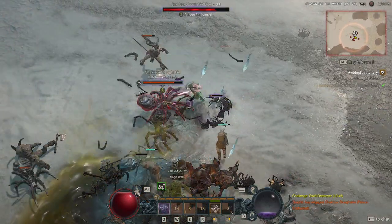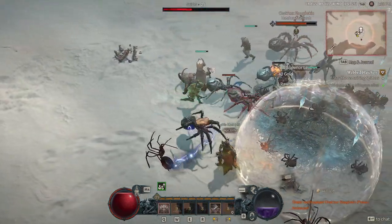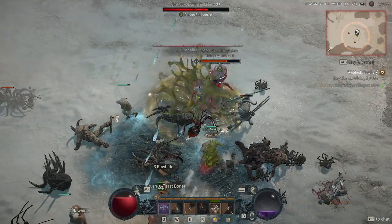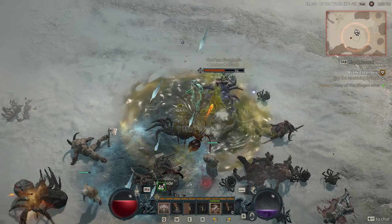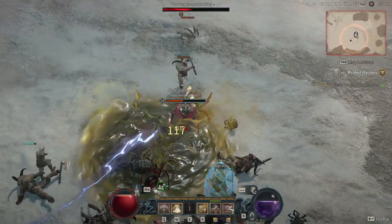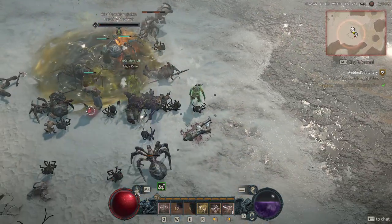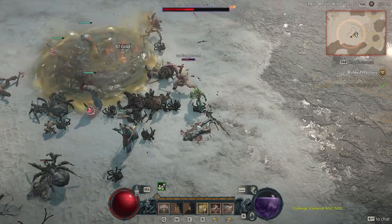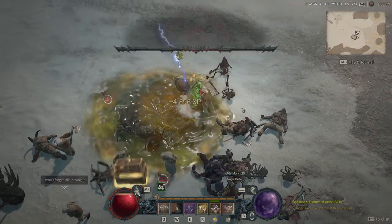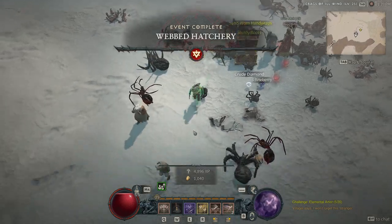It's an aspect of Diablo that isn't just you and your three friends anymore — it's an open world where you can fight with random players in open areas, which is really cool. You can see he's doing pretty good damage. We completed the mastery part, so we'll actually get a bonus amount of Murmuring Obols. On the right side the Webbed Hatchery event is done — we just have to slay the remaining spiders and we'll get our loot.